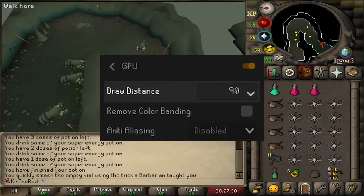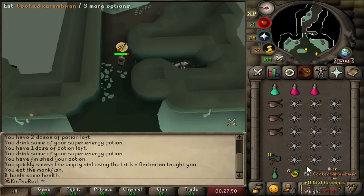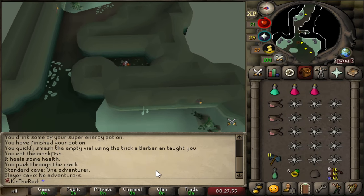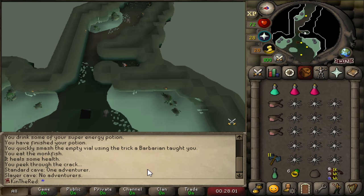If you play on RuneLite and have your draw distance set to maximum, you can actually click the obstacle we're headed to from the very start of the room. This will path you all the way there without a fuss. Once you step over the route, tuck yourself into this nook and give yourself a pat on the back. You've completed your journey to the king's lair. This is only the first half of the setup, however — the next half is much trickier.